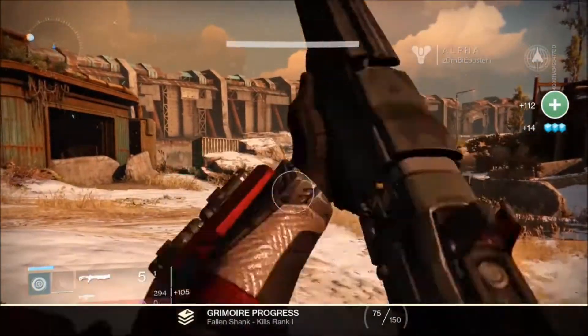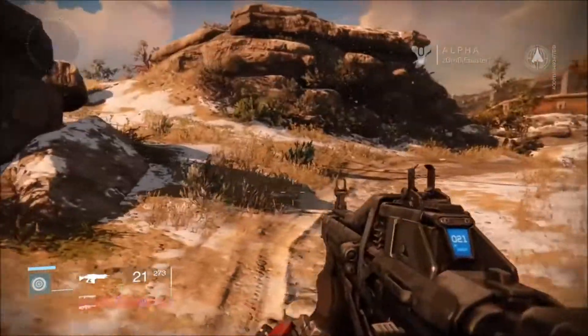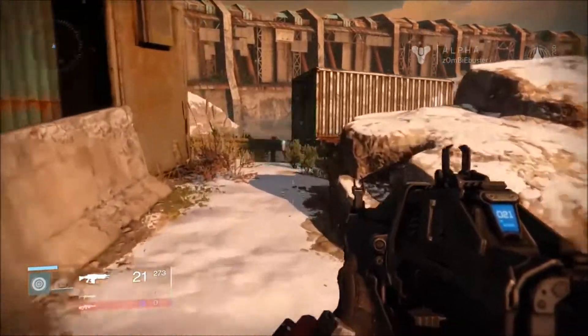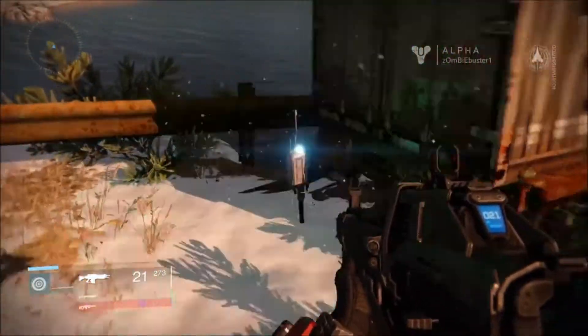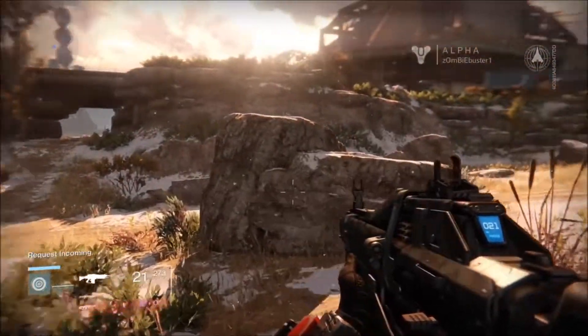The punch is a weapon you would use as a Titan. The Titan uses a strong punch with a kind of shock type effect.